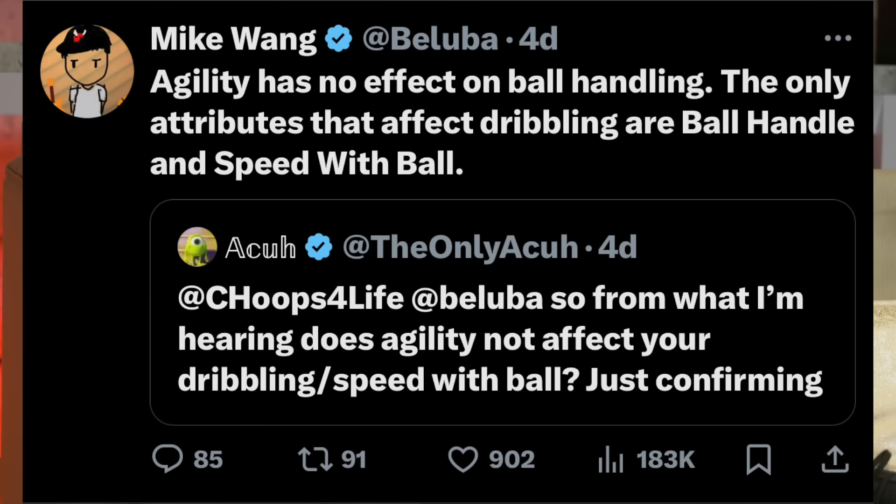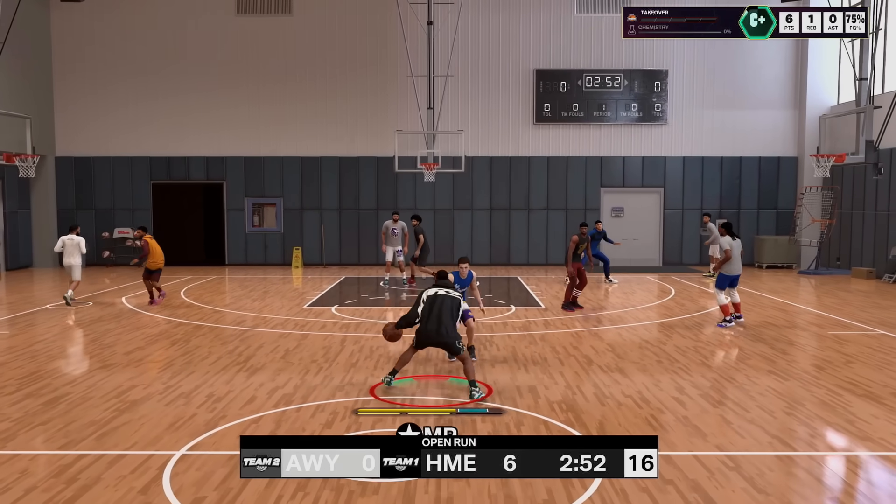Mike Wang tweeted out and said agility has no effect on ball handling — the only attributes that affect dribbling are ball handling and speed with ball. So they added agility but now they're saying the only things that affect ball handling are your ball handle itself and your speed with ball. The problem is that when 2K Labs does their tests, you really don't see the effect of speed with ball unless you're running full court. Those explosive two or three steps are what's really valued, and if you're playing half-court basketball, who cares if you have 99 speed with ball?